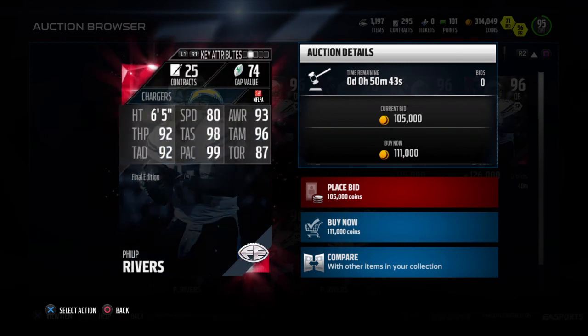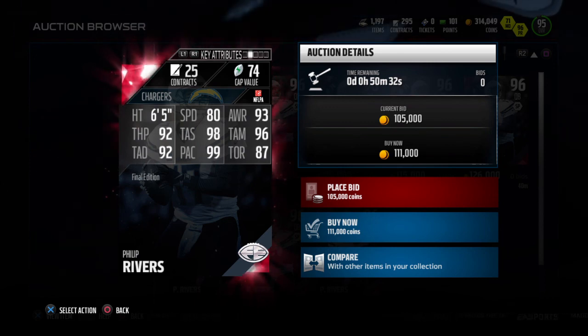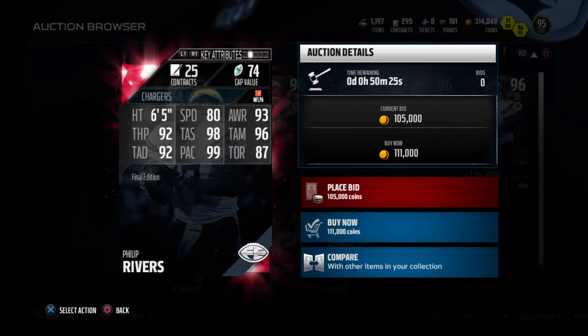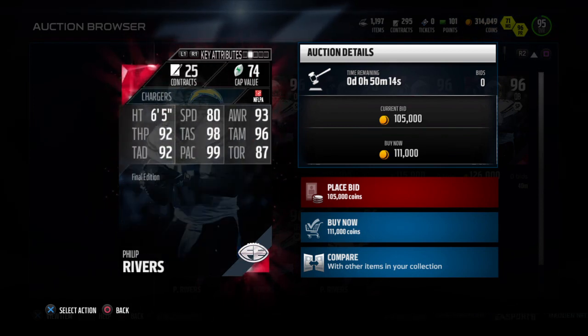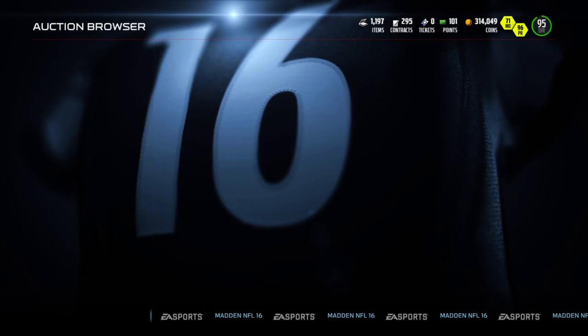Philip Rivers has great stats: 80 speed, 92 throw power, 98 short ball, 96 medium ball, 92 deep ball, 99 play action, and 87 throw on the run. This is a great card if you like that short game - small out routes, pulse routes, drag routes, he's your guy. If you like going deep, this is not the quarterback for you. But if you play across the middle, he's definitely a good fit.